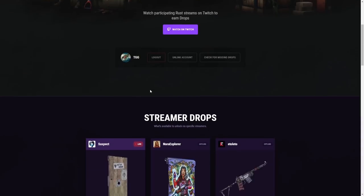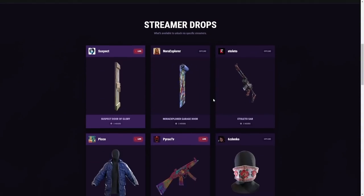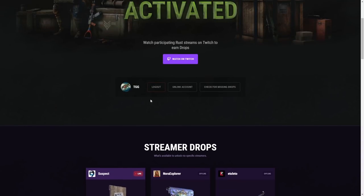It should say 'drops activated' and you should see three buttons. Logout is as simple as it seems. Unlink Account is for when it's saying you're already linked to a Steam account — you'll have to find what account that is, unlink it, and then log in with your proper account. You may need to look through Steam or Twitch to figure out where your issue is.